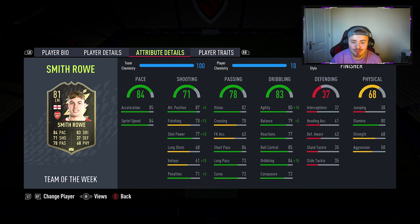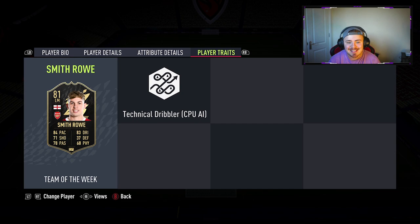It doesn't matter how good the shooting is because the goalkeepers are on a different level. With the Finisher, we go up to 90 agility, 84 balance and 99 dribbling — so the card should feel fantastic. I have super high hopes for him. The passing is 86, vision 82. Brilliant, as we're going to play him in that CAM role. And he also has 80 stamina.